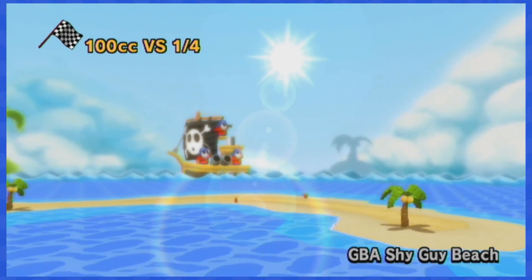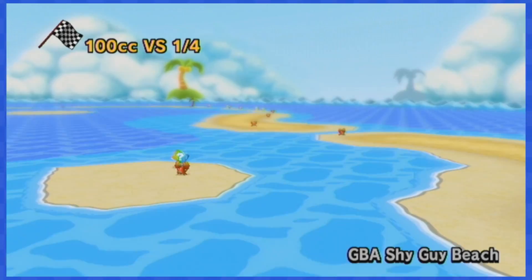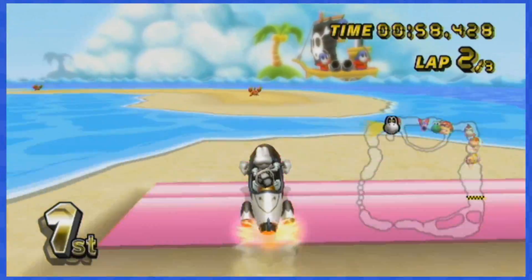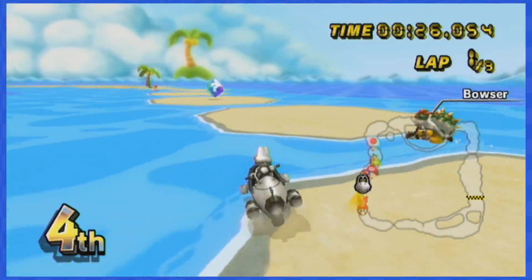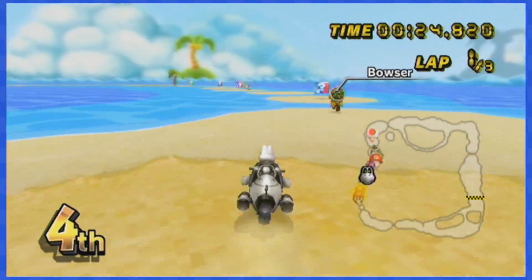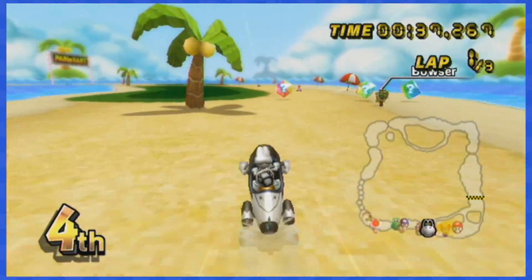GBA Shy Guy Beach is quite an annoying track, but it's mostly caused by the exploding boulders and annoying crabs. In terms of item boxes, there won't be much of a challenge — just dodge all of the boxes by going to the left or right and you'll be done in no time.